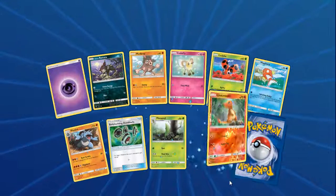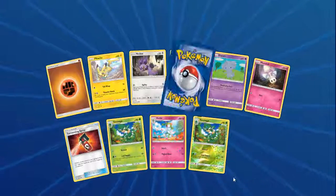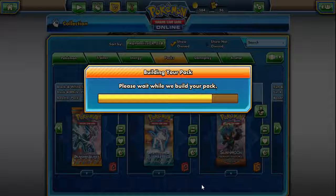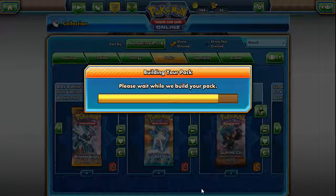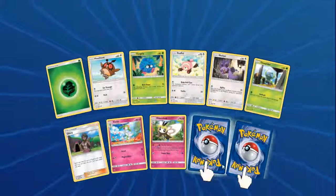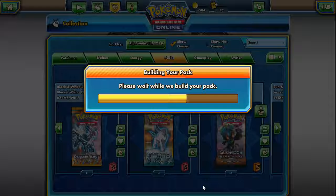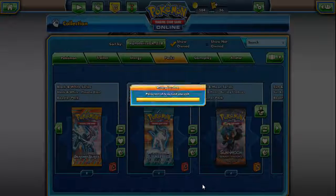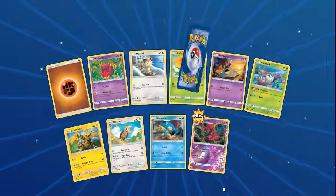But do not worry — we do have one more Sun and Moon series pack after this, which is Guardians Rising. I opened the DCE out of this set online, and literally right after it I opened a Silver Dialga — it was crazy. Turtonator, five packs left after this. Can we get a Hyper Rare after two Secret Rares? Another Lucario Reverse, which is really neat.